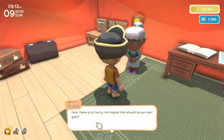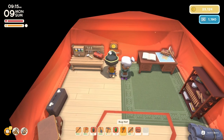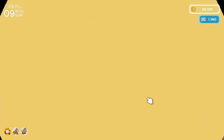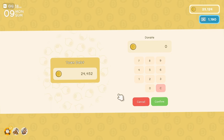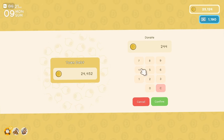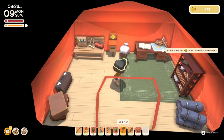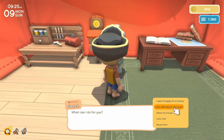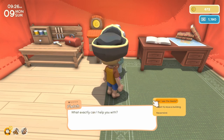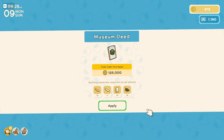Five permanent residents — yes, yes! We can build a town hall, that sounds cool. 24,000 in debt. Oh man, that's all of my money. But we have to do that because that's the only way to get to the next one. Let's talk about the town. Museum deed — a hundred and twenty-five thousand dollars! Oh my lord!